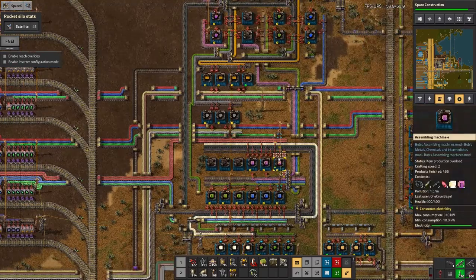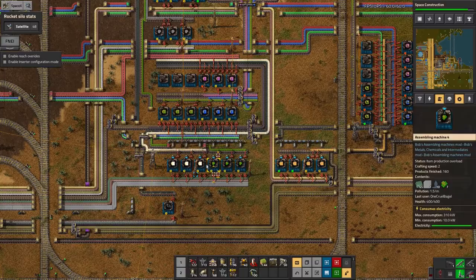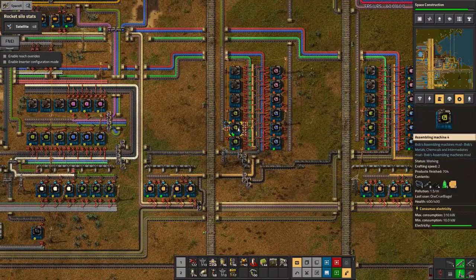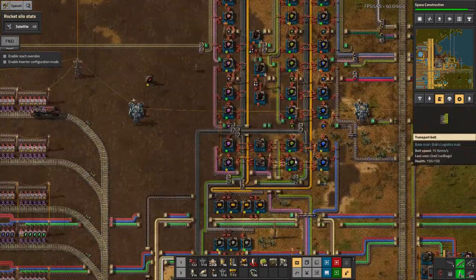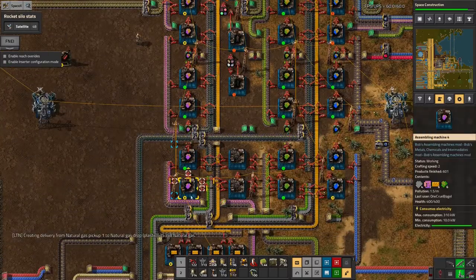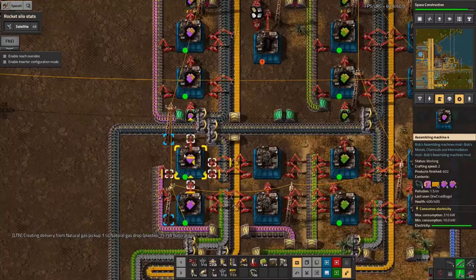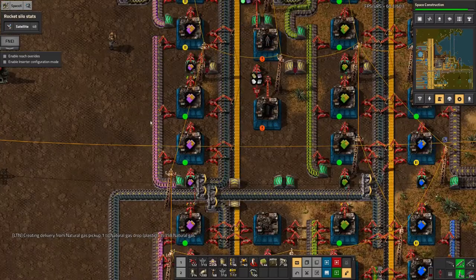Over here we're building up the other boards for module construction. We've got the first level of specific module boards being built here, second level here from the second type of crystals, and the third level over here from the third type of crystals. These are then fed up to all the assembly machines doing the actual module construction. Each one gets slightly more complicated - the first brings in some basic components, the second also requires transistors, and the third requires the next step up of module boards.